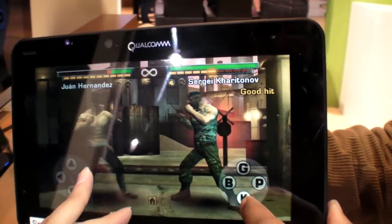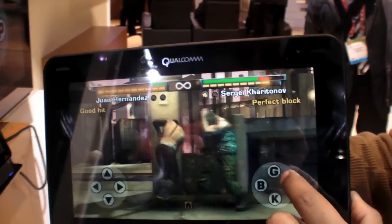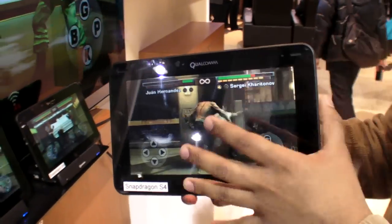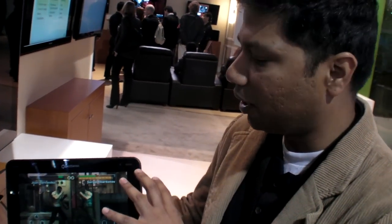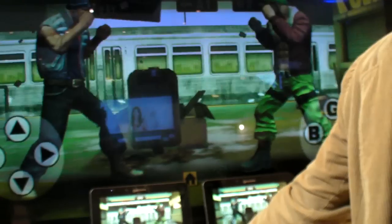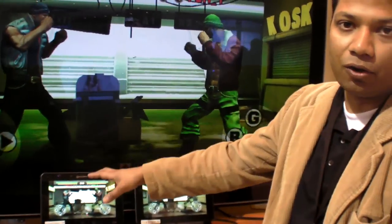It's built on the Unity game engine and showcases high-end graphics highlighting the GPU and CPU capabilities of Snapdragon S4. You can kick and punch within the game. The cool thing is that these are two reference platforms playing a multiplayer game over LTE — specifically Verizon's LTE network.